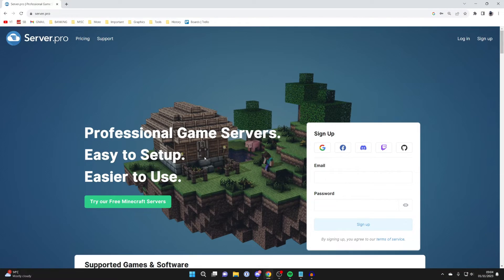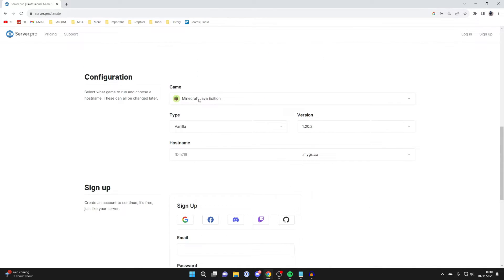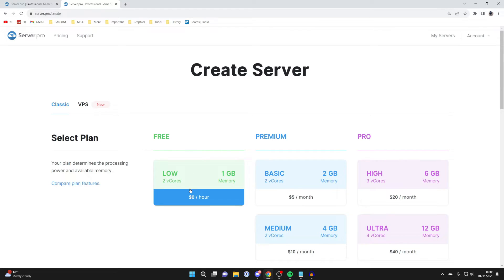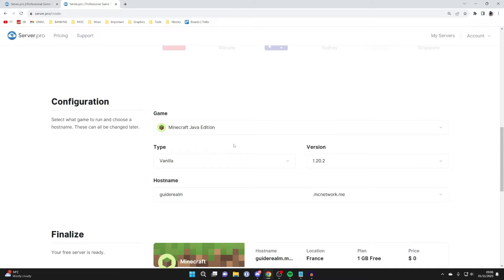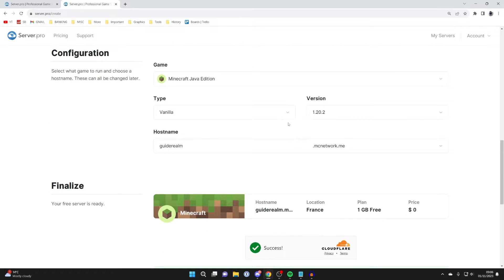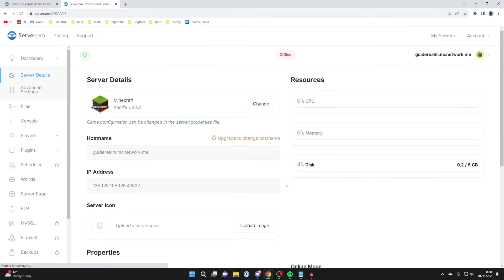The fourth host is Server.pro. Click on try our free Minecraft servers and select the free plan. Scroll down to choose your game — Java or Bedrock — and select the version. After signing up and finishing setup, choose the free plan, select your location (France is closest to me), choose Minecraft Java, set your hostname to Guide Realm, choose your type and version, then click create server.